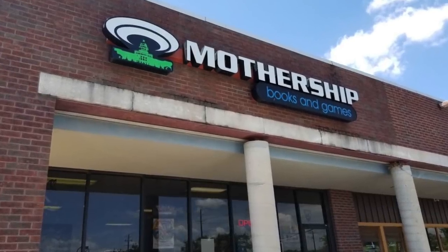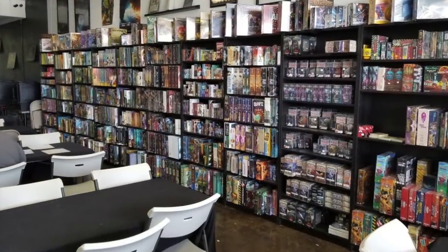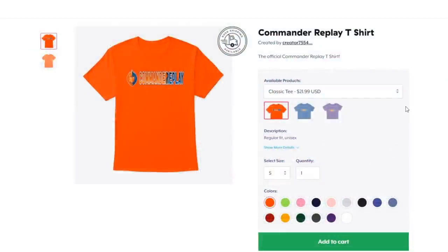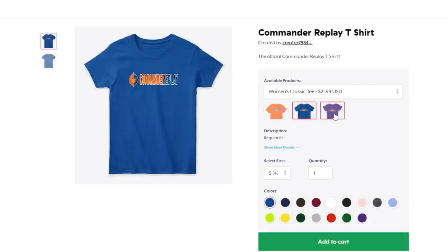Help support me and save 15% on singles by using the promo code 'replay' at MothershipATX.com. Commander Replay t-shirts available in orange and colors beside orange.